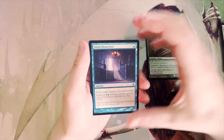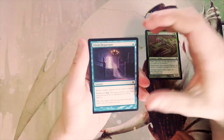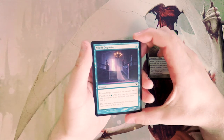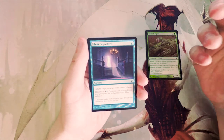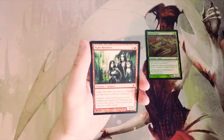Silent Departure — a sorcery for one blue: return target creature to its owner's hand, and you can also flash it back for four and a blue. Flashback is a very popular mechanic in this set. I actually like this card — it's decent. I tend to go for creatures above instants and sorceries for the most part in limited, but this is actually quite good.